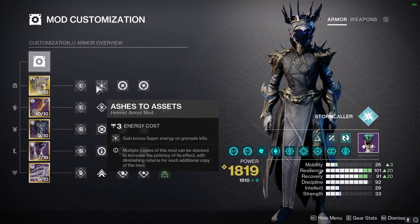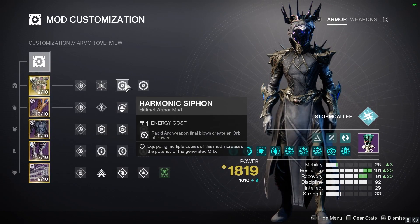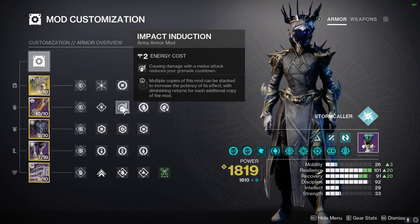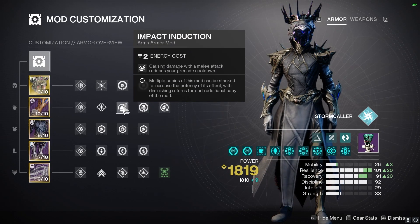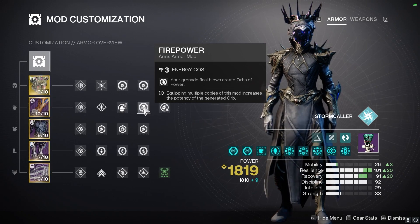For the helmet mods, we're going to have Ashes to Assets, so when we get a Grenade kill it will give us more Super Energy. A Harmonic Siphon so our Salvander's Salvo can make Orbs that are more potent. On the Gloves, we're going to have Impact Induction — causing damage with our melee attacks to reduce our Grenade Cooldown — and Firepower, so Grenade Final Blows create Orbs of Power.